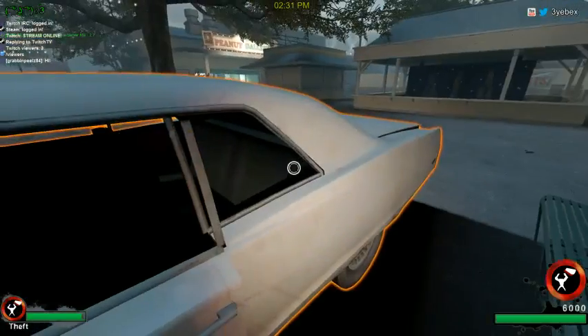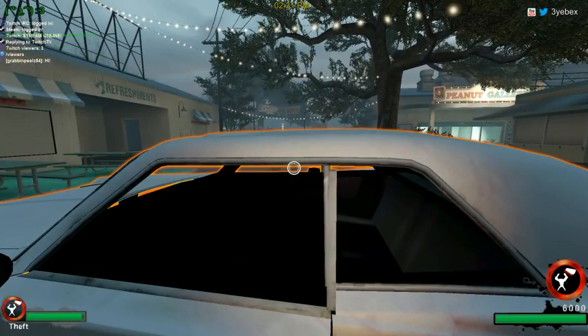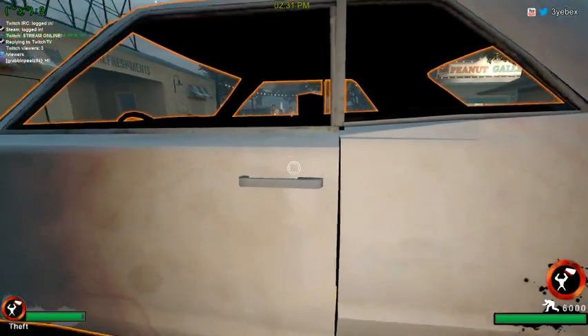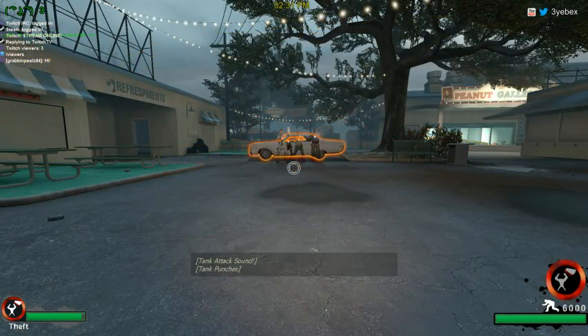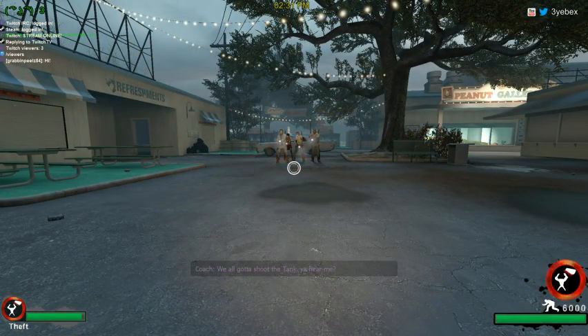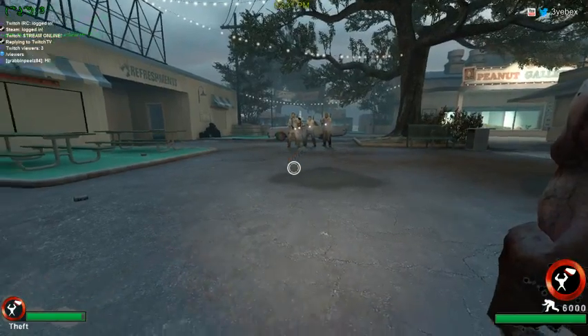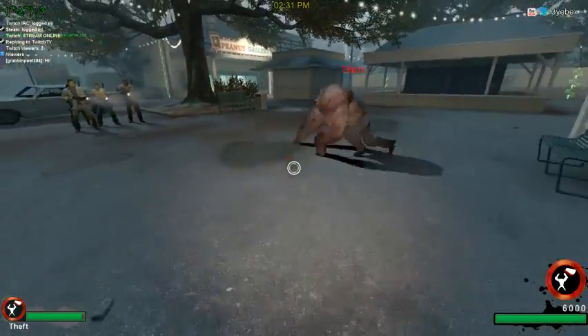We've got ourselves a car here. Ideally, for the most control out of a hittable, you're going to want to crouch and hit the very center of it. Then all you do is punch. As you see, it gives you a very slow-moving hittable, low distance, but it's very controllable and not very sporadic, so you don't have to worry about it bouncing all over the place.